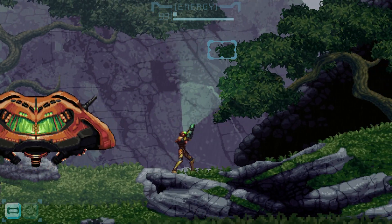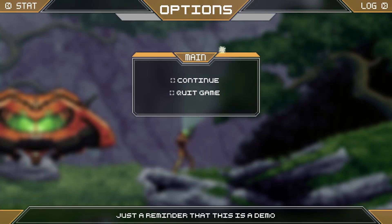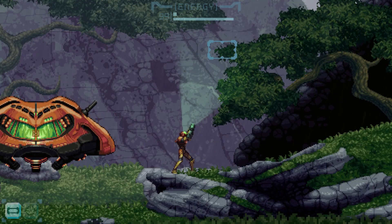To pause the game, you press the start button or the options button, whatever it's called now. And you can use the D-pad or left analog stick to cycle through the menus. And there you go.